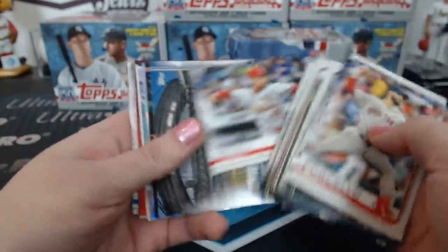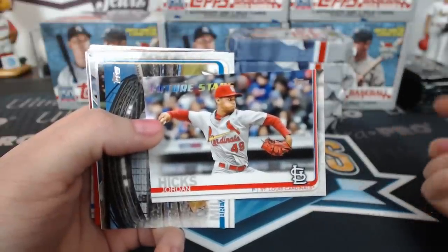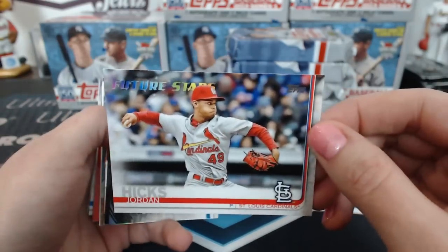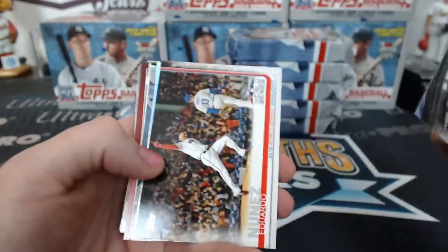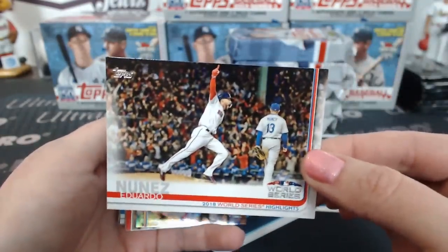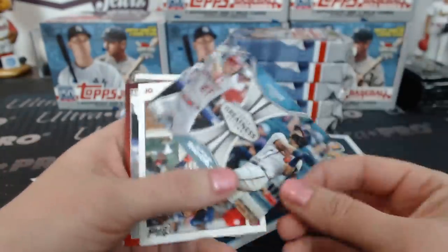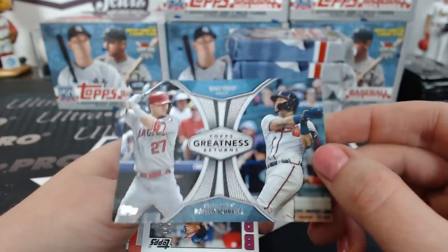Oh, there's one here — it reminds me of the old Tampa Bay Rays logo, same color. Future Stars brought that back. There's a World Series Highlight. Foil. A Topps Greatness Returns — Trout and Acuña.